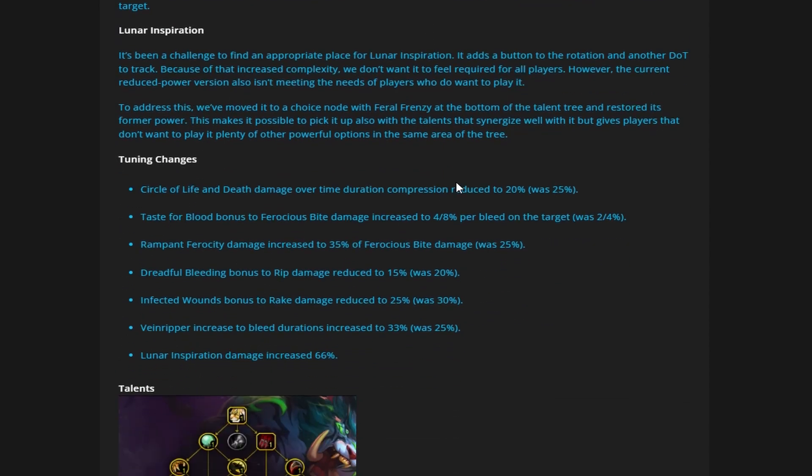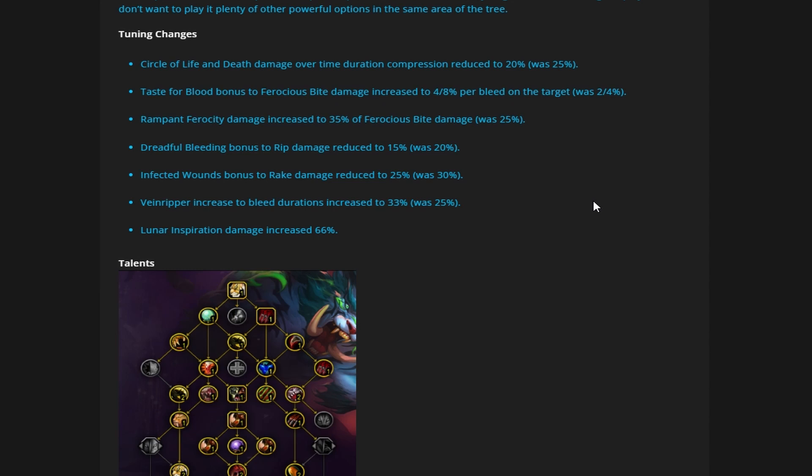Let's talk about some of the tuning changes. Circle of Life and Death damage-over-time duration compression reduced to 20%, was 25%. Your Primal Wrath was 9 seconds long on duration instead of 12 — it's going to be a little bit longer, but not by a massive amount, since that 5% is very small on something that's only 12 seconds baseline. You're looking at about an additional second more of duration on those bleeds. The compression isn't going to be super noticeable, but you may have fewer Apex procs as quickly due to losing that one second.